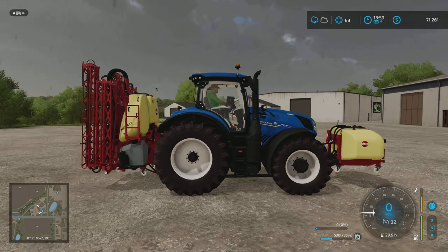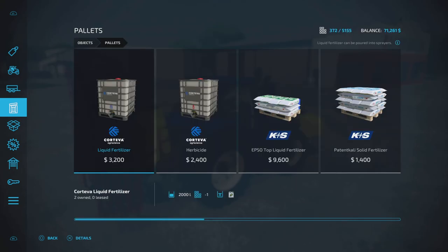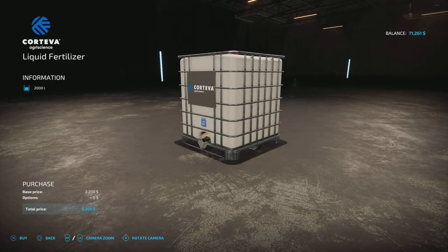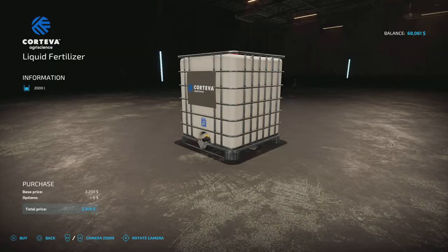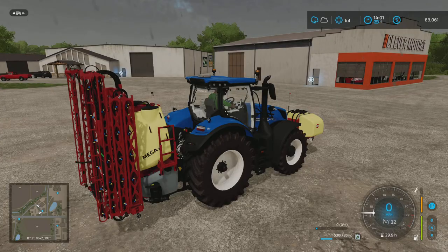It's very easy, and that's what I want to show you guys right now. If you go into the menu and then go into big bags — actually it's gonna be pallets — you're gonna see liquid fertilizer and herbicides. So first I want to purchase a liquid fertilizer, fill up the tank, and show you guys how to fill it up. I already have one up there.